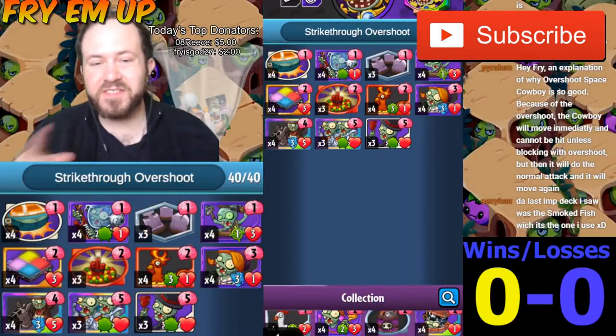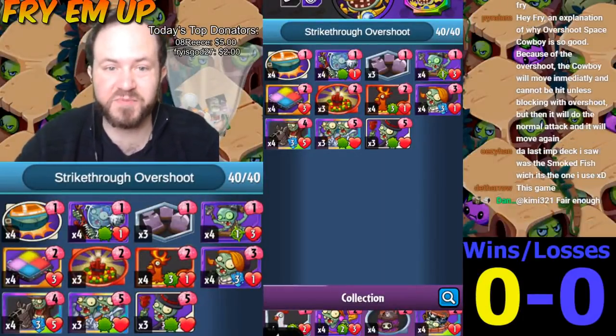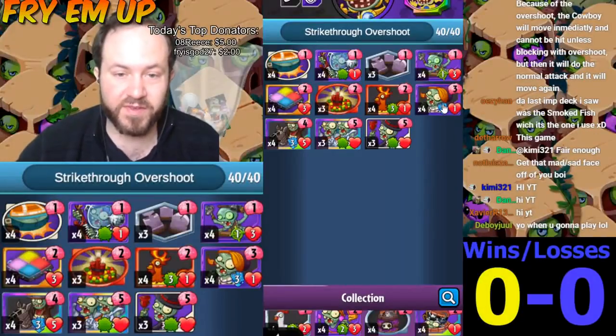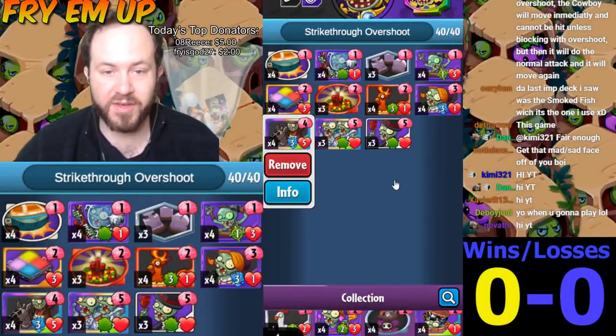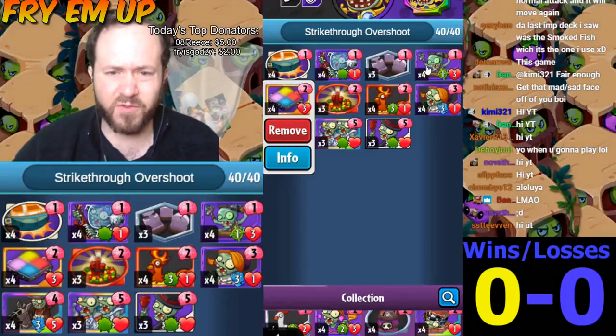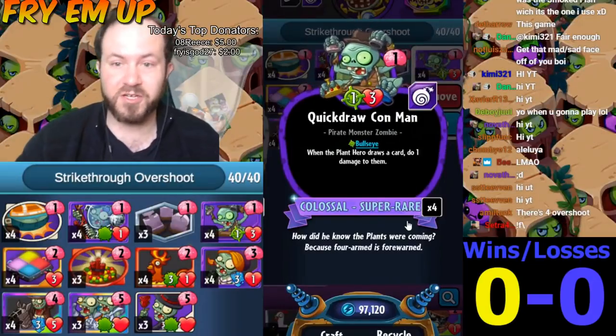What's going on, everybody? This is Frye. Today we are trying an overshoot strikethrough deck. The idea is basically not to address your opponent at all. You're just going to keep using strikethrough minions like the line dancing zombie and the cowboy, and overshoot minions like the disco dance floor.